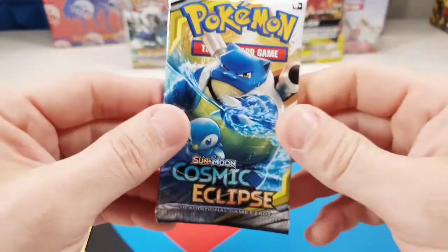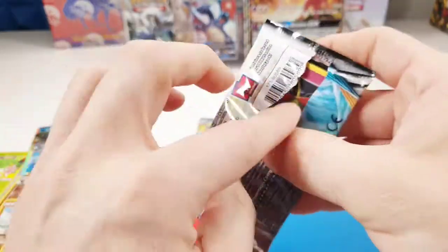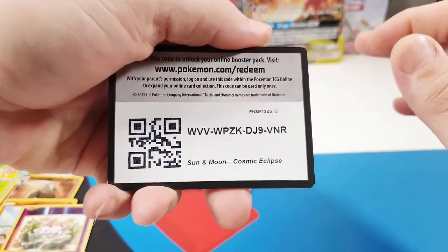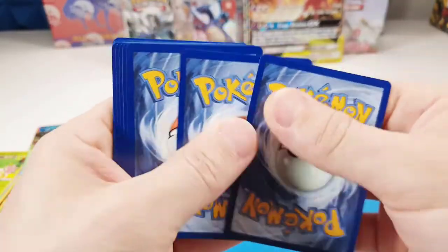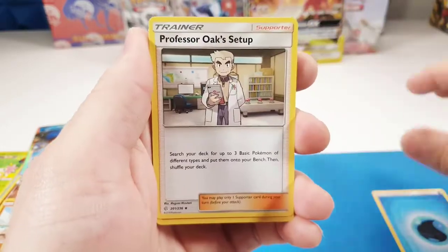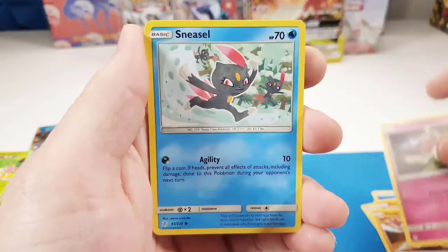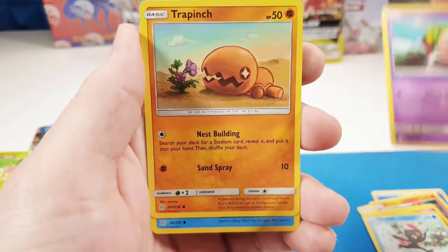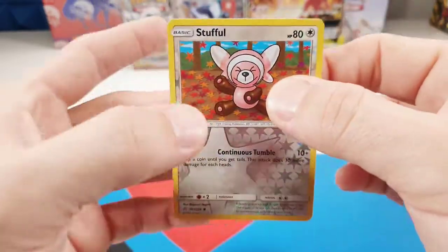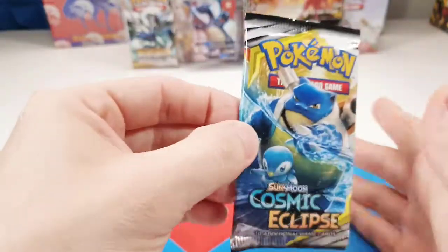Okay, Cosmic Eclipse — two packs left, redeem us. Water Energy, Professor Kukui, Pyroar, Flabébé, Sneasel, Natu, Trapinch, Swirlix, Reverse Togedemaru, and Eevee — a non-holo rare. My God. It comes again to the last pack.